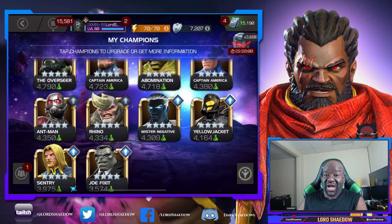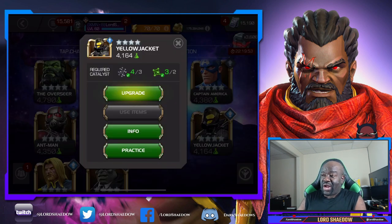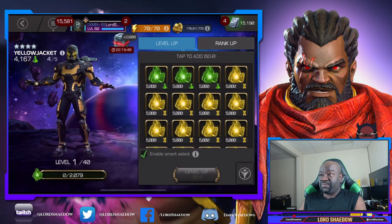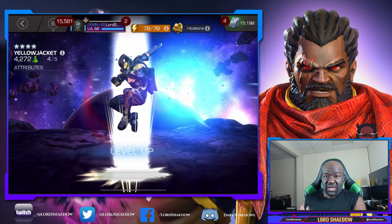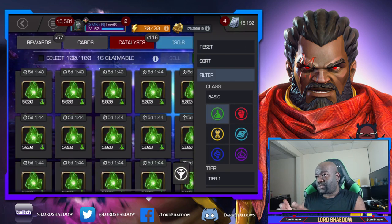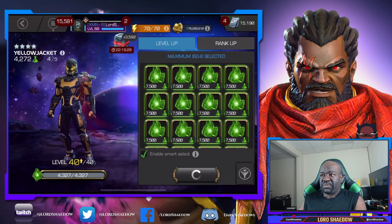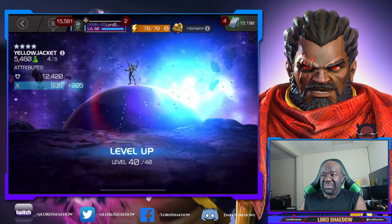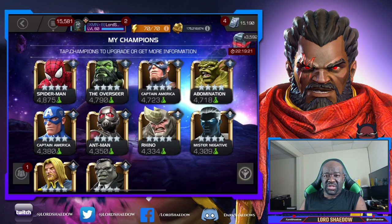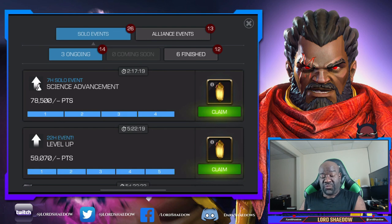Chances are I'm gonna end up getting the six-star before I take him up to rank five, but you never know. Now I'm trying to make a push since it's a science advancement, so I go to my four-stars that I still rank up. I was looking for my rank threes because that's gonna save me the catalysts — I don't want to use up my catalysts because I still need them for both five and six stars. Yellow Jacket — I try to pick champions that if I do end up using them in arena I'm not going to be sorry.